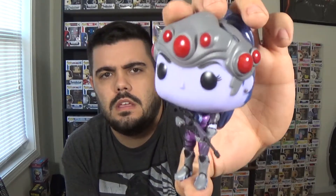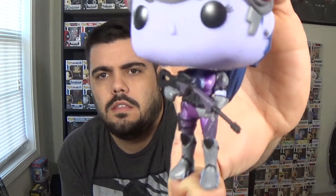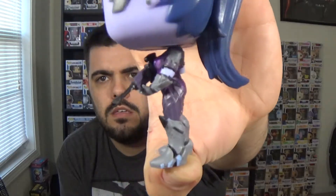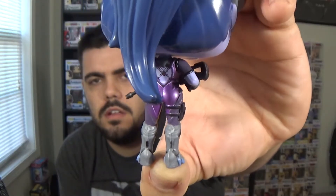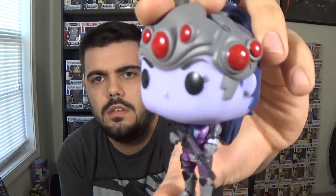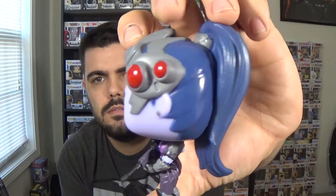Her ability is she can see through walls, or she can mark people and you can see other enemies through walls. There's her sniper rifle right there in her hand. There's the back of her. I love her color — the purple. She's basically like a purple tint all over her, with a long ponytail I didn't even notice until I took her out of the box. It looks freaking awesome.